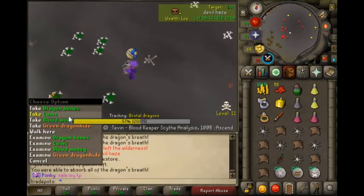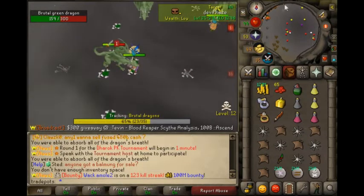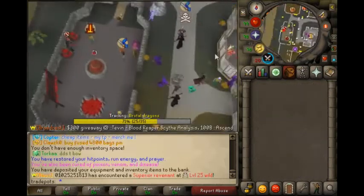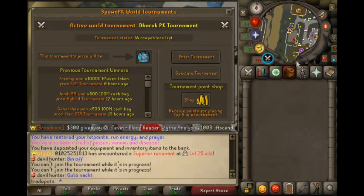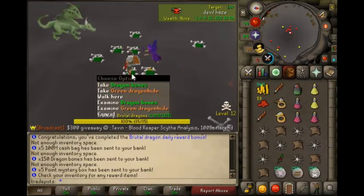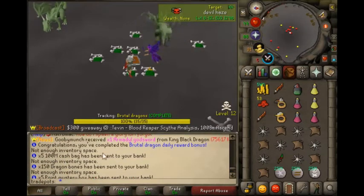That's 20 dragons down, 15 more to go. There's a DH tourney in one minute - I think I'm gonna go participate, might as well. Had to get the 25th kill real quick though. Prizes at $30 bond and I missed it, damn. And here's the last kill - that's 35 brutal dragons complete. Stuff added to my bank: 5-point mystery boxes, 150 dragon bones, and 500 mil cash. Okay cool!